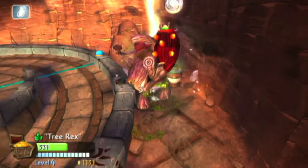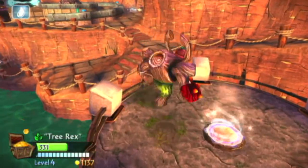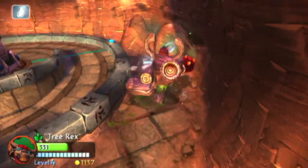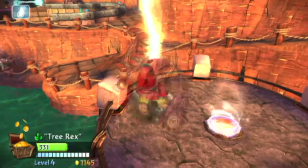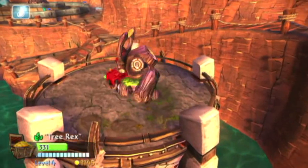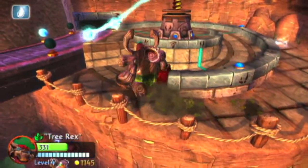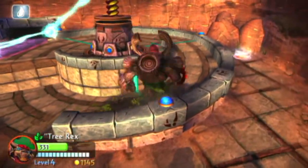You're going to want to blast cases like that to earn coins. As you see at the bottom, I have 1,037 coins. That green bar is my health. Then that bar below it — the white bars — that's going to be your level, where you're at with your XP. Of course, it shows your name, Tree Rex.